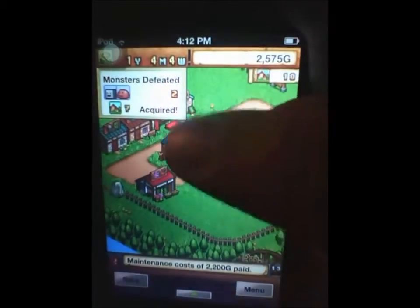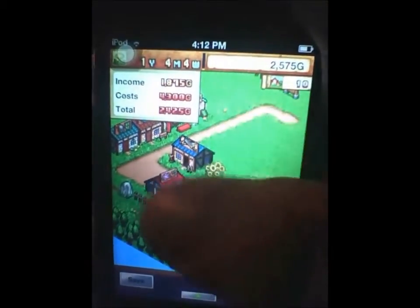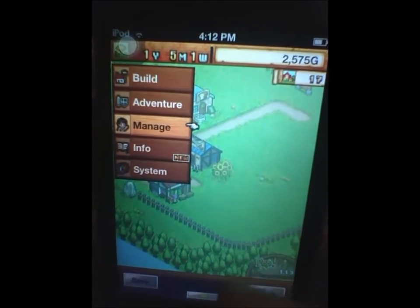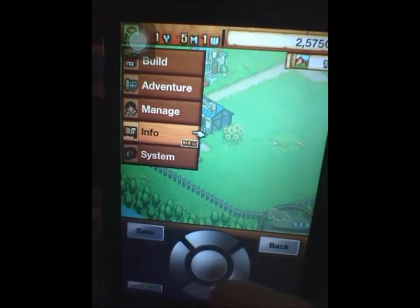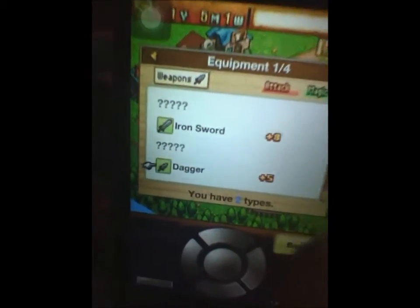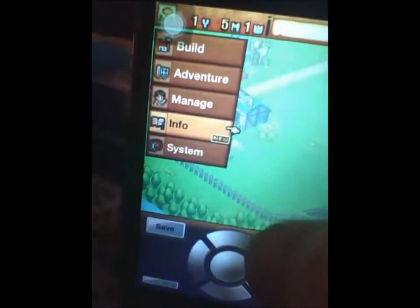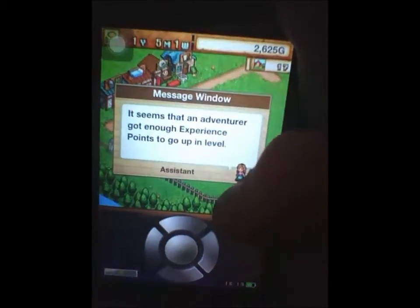Now it's showing two monsters and we lost money because I built all these buildings. We also have the info tab where you can look at all your adventurers' equipment and stuff. I think it's after the second month, but it'll show us how much we need to reach the first star.